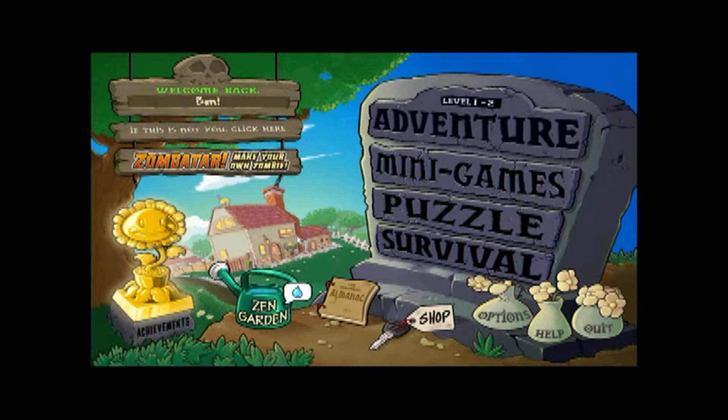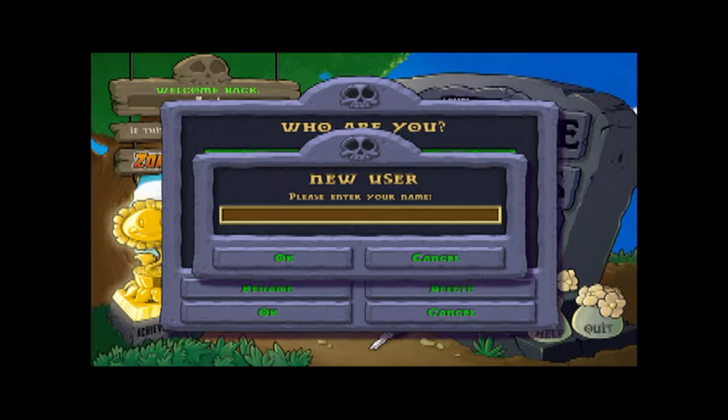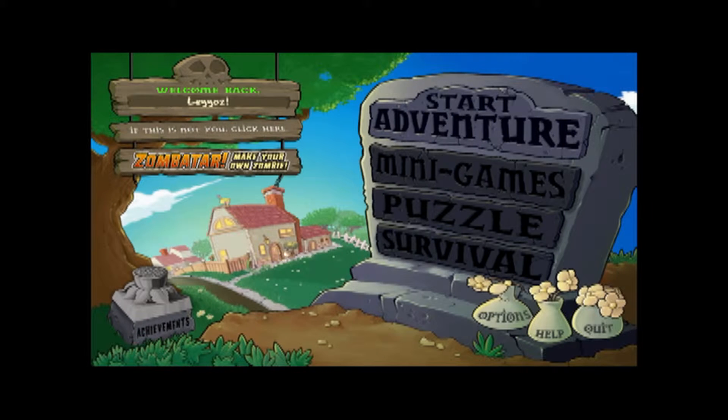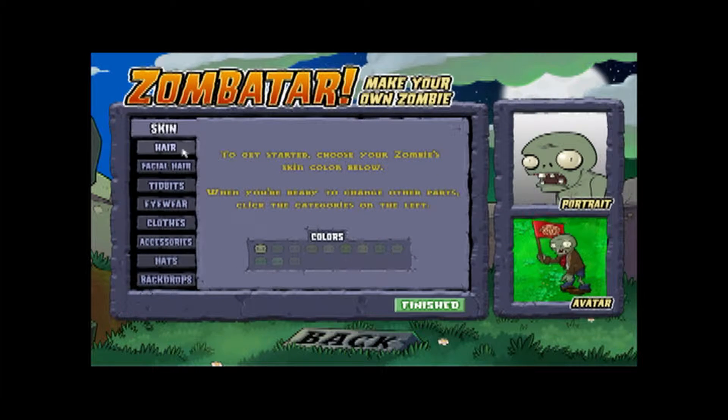Hey guys, it's Dragon Boy, and one of the free hero surprises — Plants vs. Zombies! Legos isn't here or anything, don't worry about that guys. I killed him, hid his body in an alleyway and put dude on him, so no one will see him. We're gonna make a new account though, obviously. Create a new user — what should I name it? Legos, okay yeah, let's do Legos. It's me, makes sense. Let's make a Zombitar real quick — actually, we'll do that later.